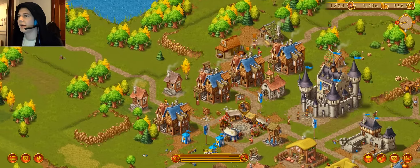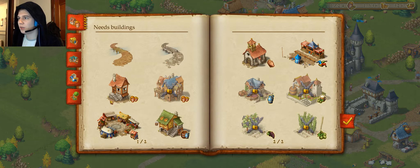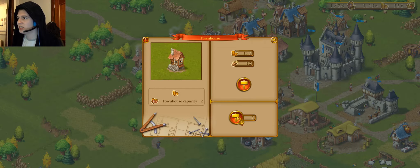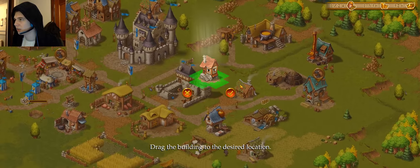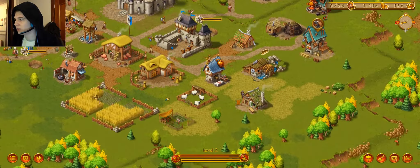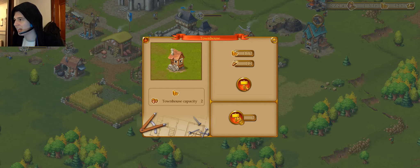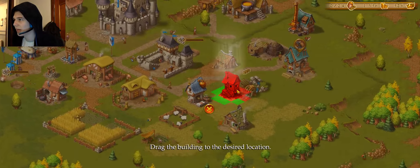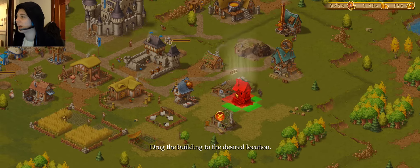So now we've got stuff to do. I'm going to build us another couple of townhouses to keep our military well stocked. One thing I don't like about this game is you can't cursor or move buildings into position easily — but I can drag, okay, that's fine.